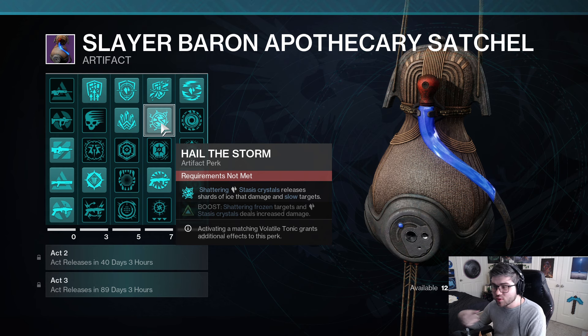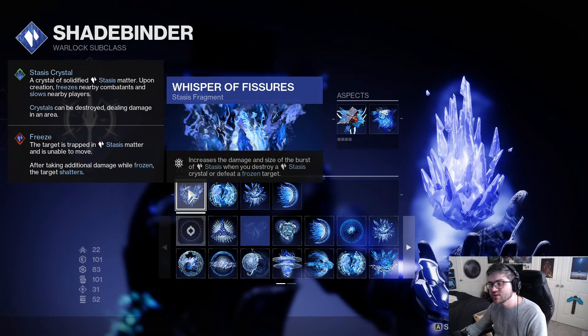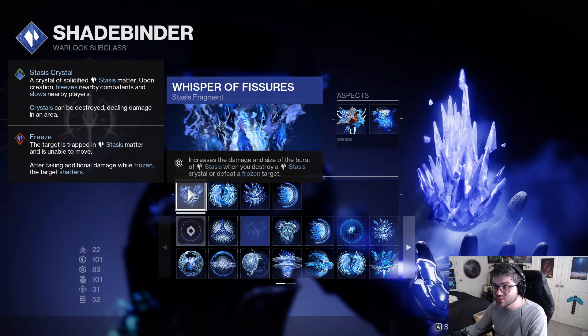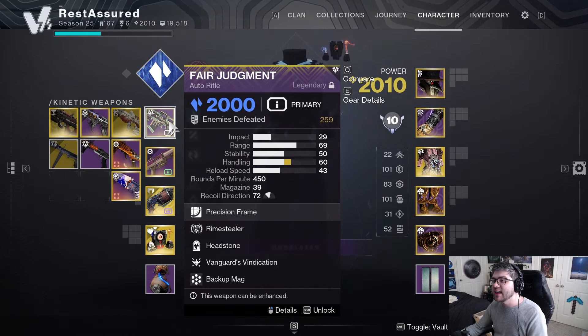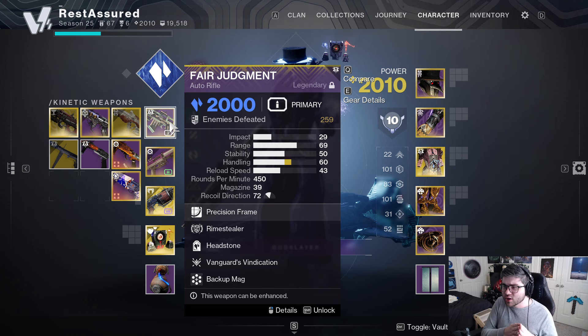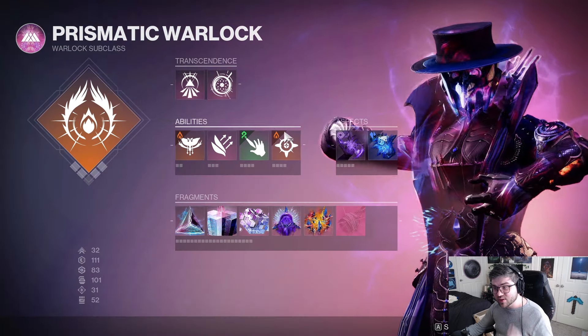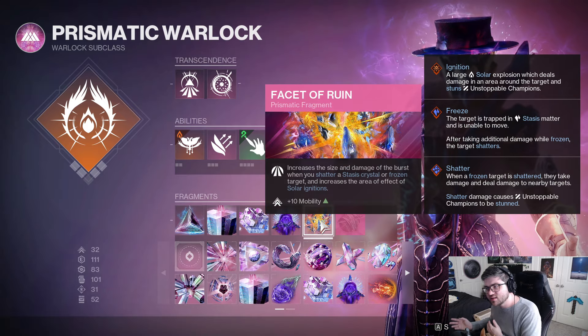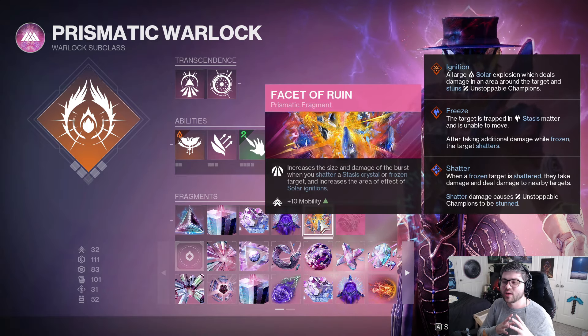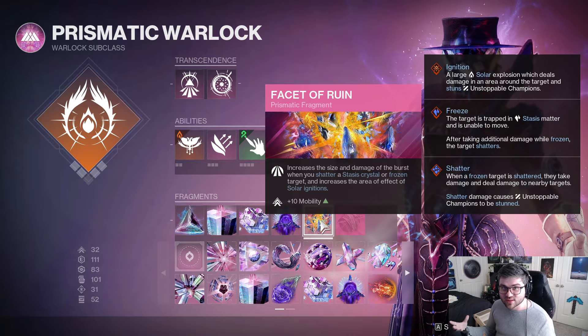And then even things like Hell of the Storm — whenever you shatter a stasis crystal, you'll release slowing shards. If you are running stasis, this is great to pair with Whisper of Fissures so you can also increase the size and burst of the stasis crystals and frozen targets. It becomes a very, very strong add clear machine with great reload speed and the ability to keep you alive. And if you opt into prismatic, you can take Facet of Ruin, which works the exact same way as Whisper of Fissures, and you can play into that fantasy of just blowing everything up with stasis crystals.